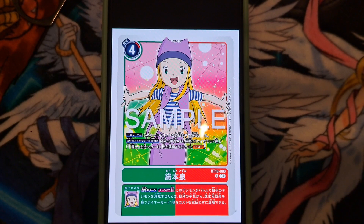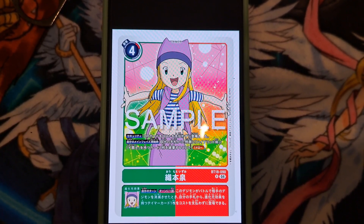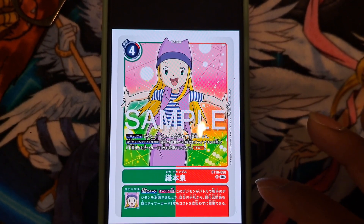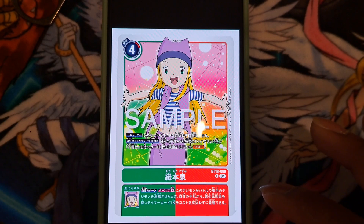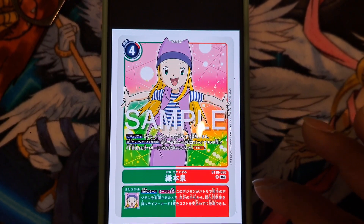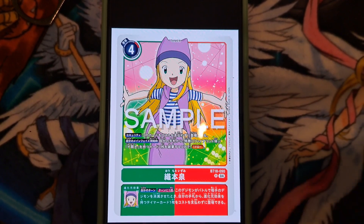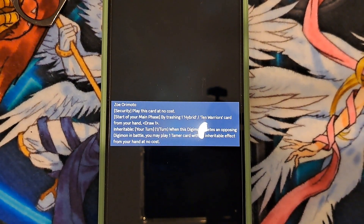We have Zoey Miyamoto and we have the Spirit of Wind line from the Digimon Frontier series getting more support. So instead of making her the combination of yellow and green, they decided to go for green and red. They're not yellow. Starting off is Zoey Miyamoto — Orimoto herself — in Security Effect.